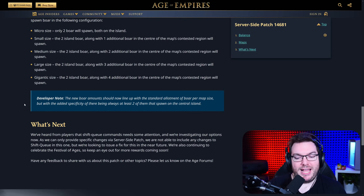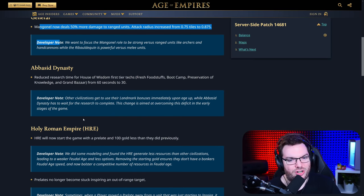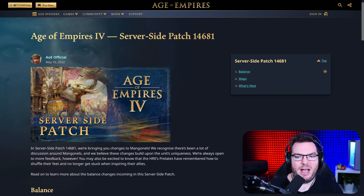We've heard from players that Shift-Q commands need some attention — and yes, they do. I don't even use Shift in my game because it just doesn't work for me. The developers are investigating options, but as they can only provide specific changes via server-side patch, they are not able to include any changes to Shift-Q in this one, and are looking to issue a fix in the near future. They're also continuing to celebrate the Festival of Ages, so keep an eye out for more rewards coming soon. This is a server-side patch, which means you won't get a Steam update — when you load up the game the server will prompt you to download it. It's only about 50 to 60 megabytes. It's differentiated from those bigger patches, so don't expect the significant stuff you'd normally see in larger patches.